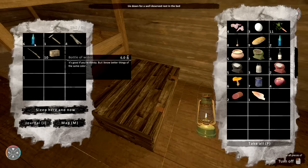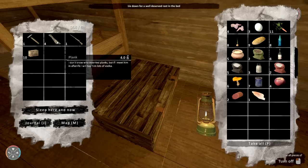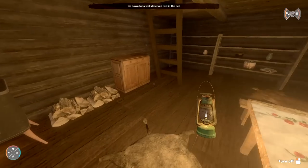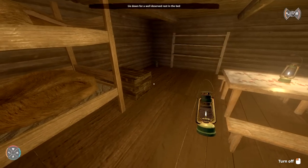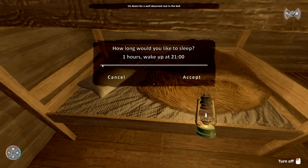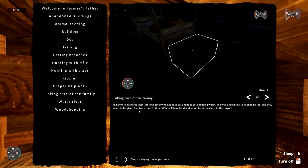I've got some ammunition and planks on me — I'll keep those to build some stuff. I don't think I lit up the whole place. Lie down for a well-deserved rest — I'm gonna go lie down. There's a bucket over there. How long should I sleep? I don't want to get hungry. Let's do nine hours.